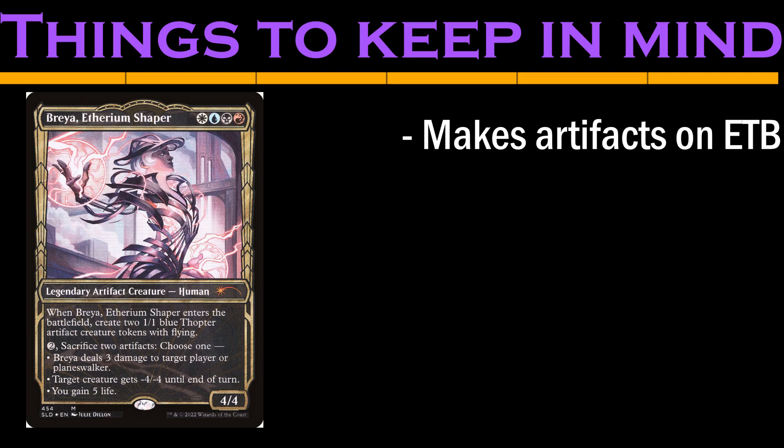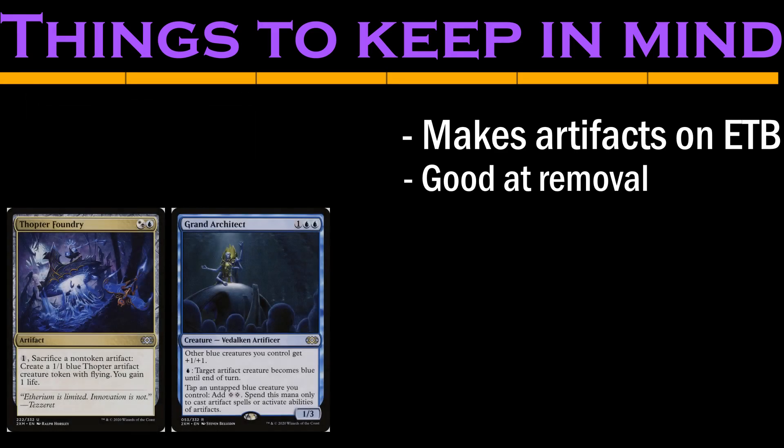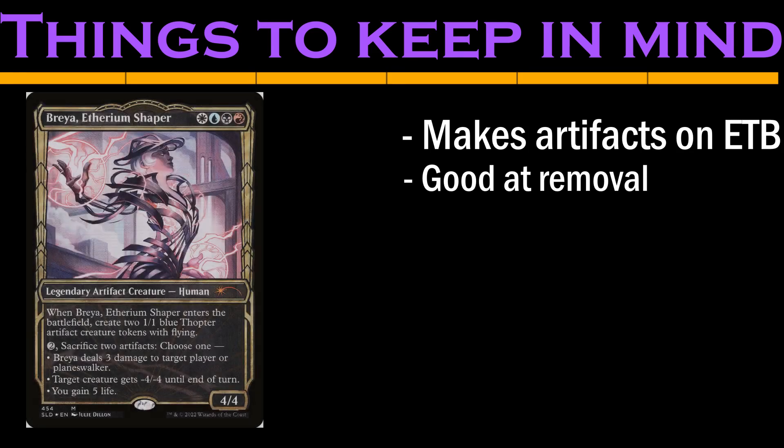Breya is really great at controlling the board when she lands. She can hit creatures, even indestructible ones, as well as planeswalkers with her first two abilities. Despite how controlling she can be, in the years since her first printing in 2016, the internet has decided she's a combo deck. We won't scrap that idea just yet, but we're not fully committed to it either. One curious piece of text on Breya that you might miss is the fact that she makes thopters that are blue artifacts.